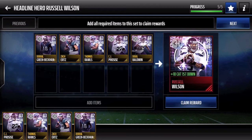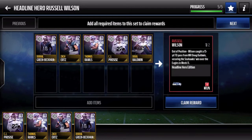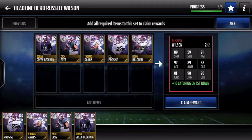Plus 10 catch on first down, which is pretty deadly — makes his catch 98 catch. So if you throw it to him on first down, he has 98 catch. 89 speed, obviously he's really fast. 59 strength, 91 agility, 92 acceleration, 89 awareness, 88 catch, 90 jump, 90 elusiveness.